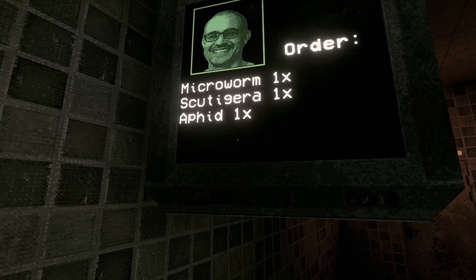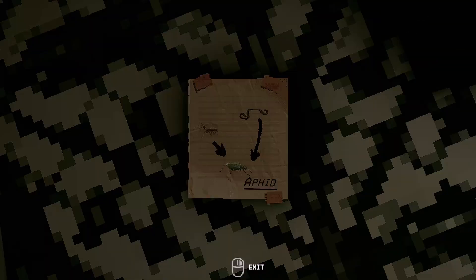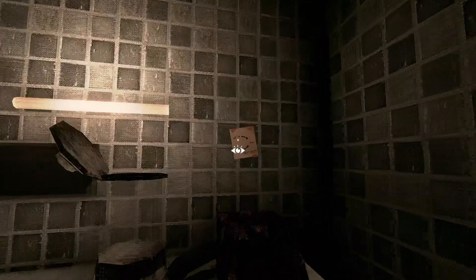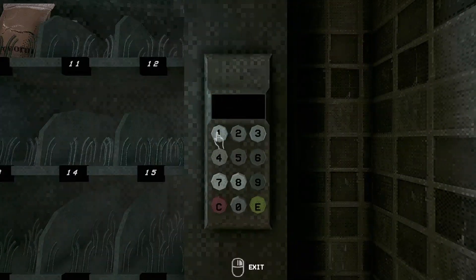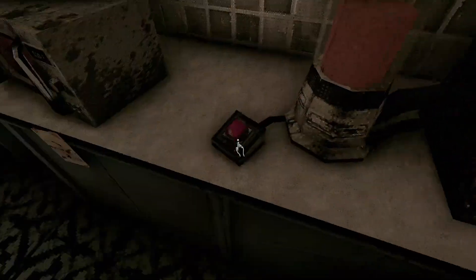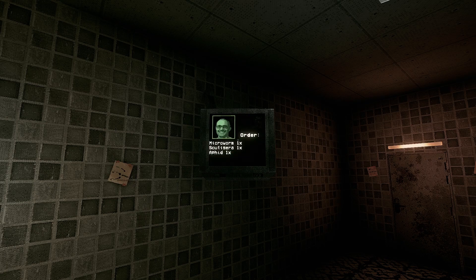So it's a microworm, a scutagera, an aphid. There are little things around here on how to make things. Scutagera — that's just two microworms. I guess two microworms in the blender. And then we need another microworm. Put that in there, blend that up. Yes! Your new groceries are automatically added to the vending machine. Alright, I'm getting the hang of it. And you don't have to create them in the blender again. Good, thank God.